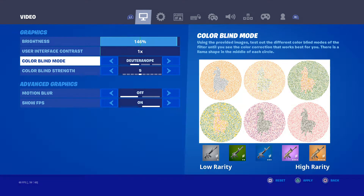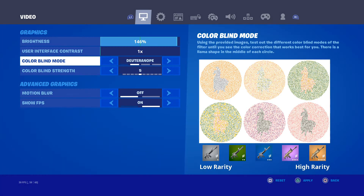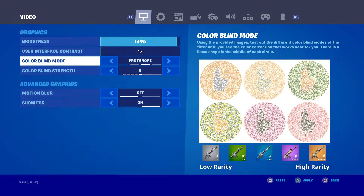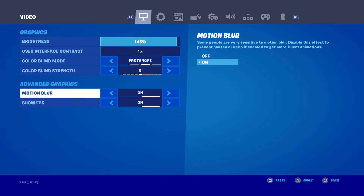You guys ask why I use colorblind mode. I like to use Protanopia — I don't know how to say it exactly, but I think it's really good. It's dark and you can see llamas better too. I usually switch around that. Color chance is 5, and I just like having colorblind mode on, it helps me.